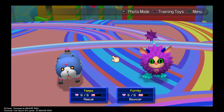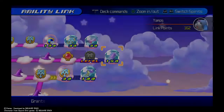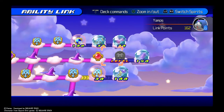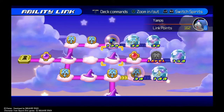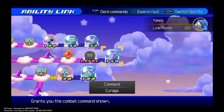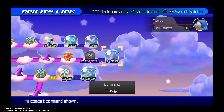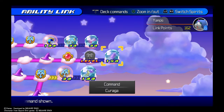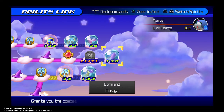So you want to go in here — Menu, Ability Link — and you're gonna need to get through this whole path, but eventually you'll be able to get Curaga. And you only need to get it as one character, and then you can equip it in both characters' command decks. That easy.